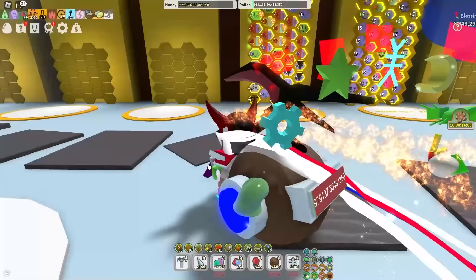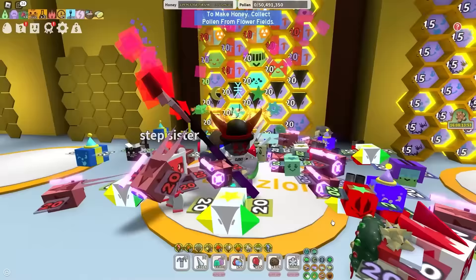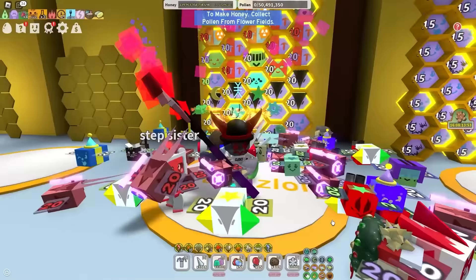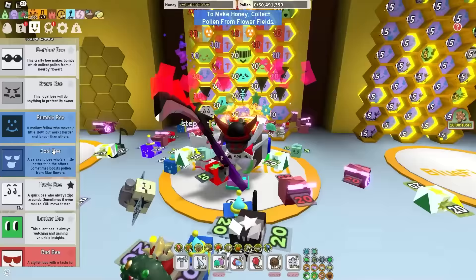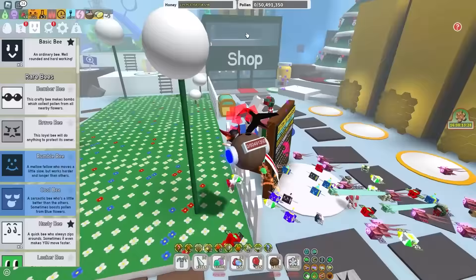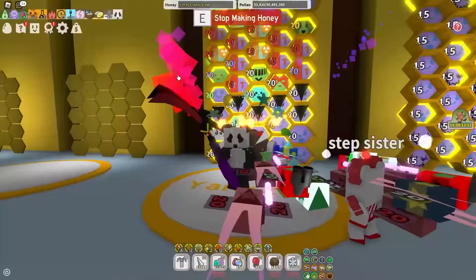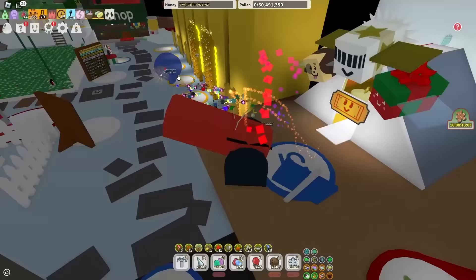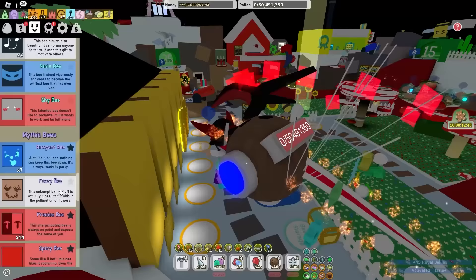Now I'll tell you the best type of hive to have as a mid to early game player with less than 45 bees. The type of hive I like is a mixed hive — you just want to have a bunch of mixed bees. Keep at least one of every single gifted bee that you get. Until you get the Supreme Star Amulet, which requires 40 gifted bees, just keep one of every single gifted bee.